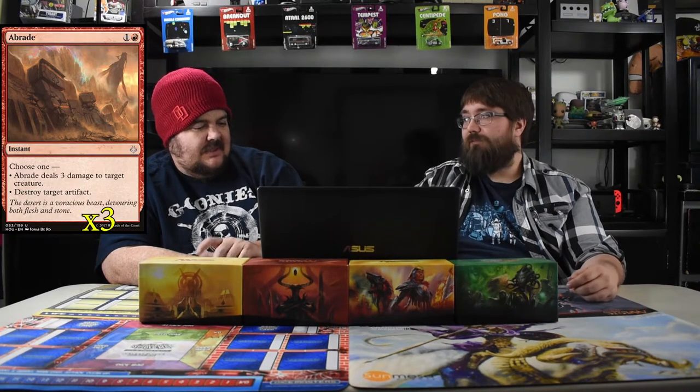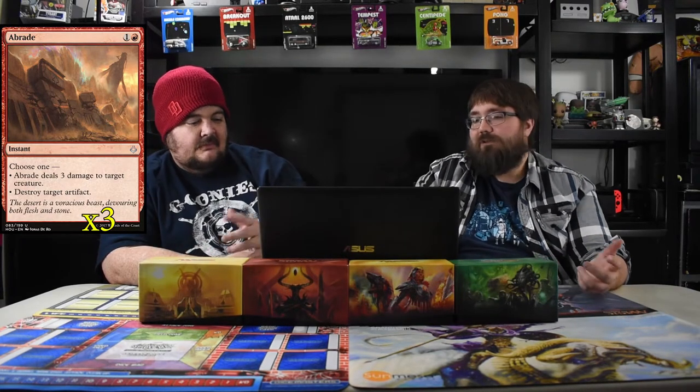One in the board is for vehicles, since they're still a thing and Torrential Gearhulk is tough to deal with. We have one more Sweltering Suns for the aggro matchup. Blinding Fog is in here because around here people love Grixis Control and use Hour of Devastation all the time. Blinding Fog prevents all damage dealt to your creatures this turn and your creatures gain hexproof, so it stops Hour of Devastation from killing you. Hexproof is the key.